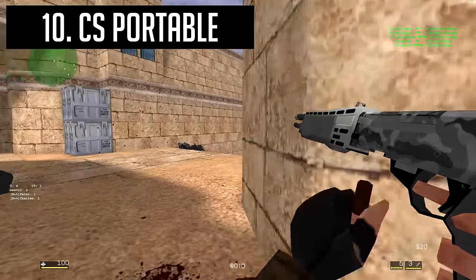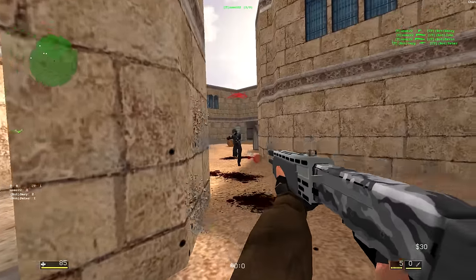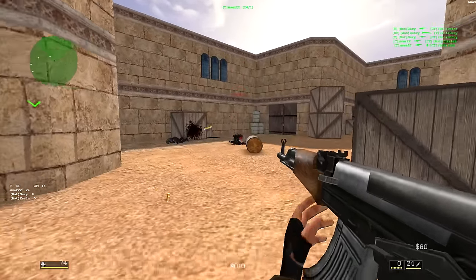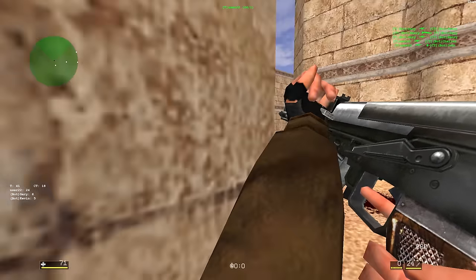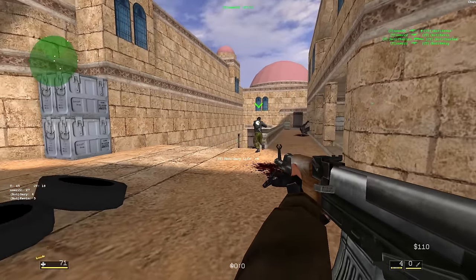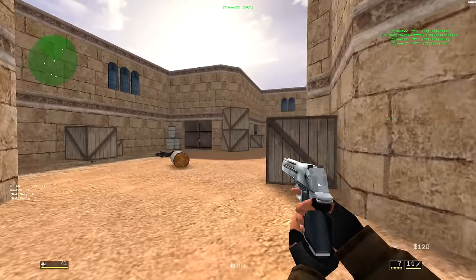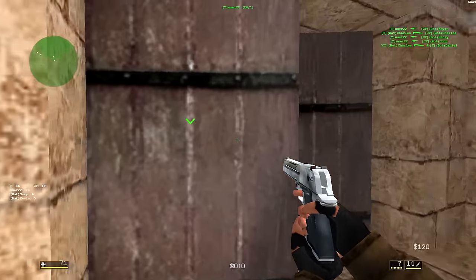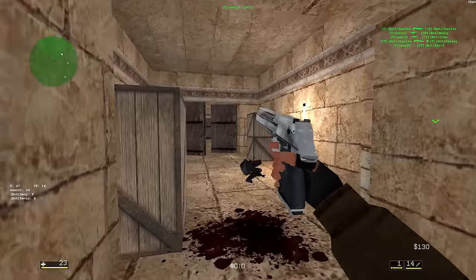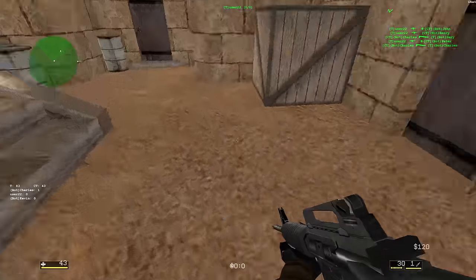Counter-Strike Portable is a fan-made browser FPS described as a web browser-based port of Counter-Strike. While Portable takes inspiration from the classic 1.6 version, the two games play out almost completely differently. The only similarity is that Portable has the classic map. The gameplay is absolutely hilarious — weapon recoil is non-existent while hitboxes are insanely huge, and there's a massive ragdoll and comical amount of wall banging.